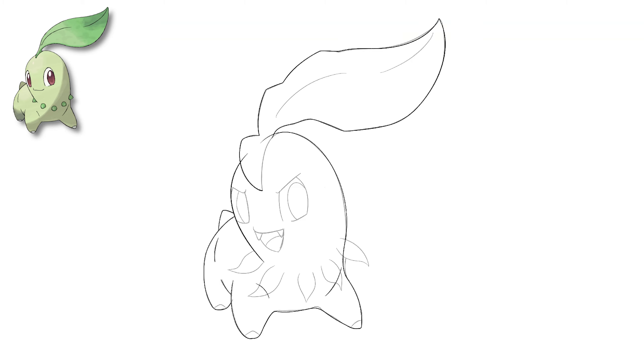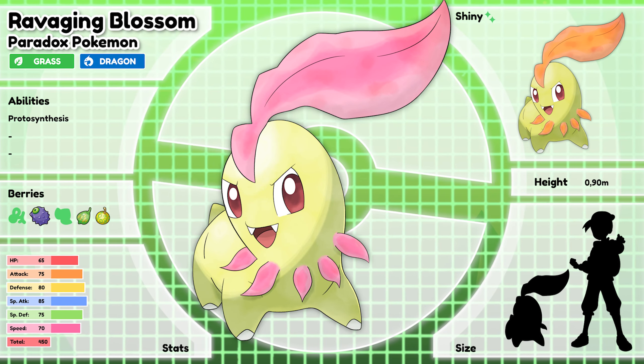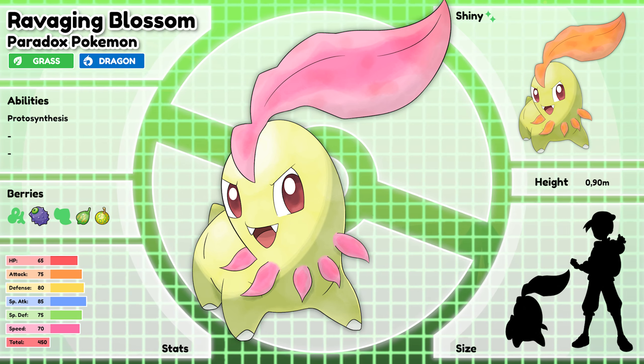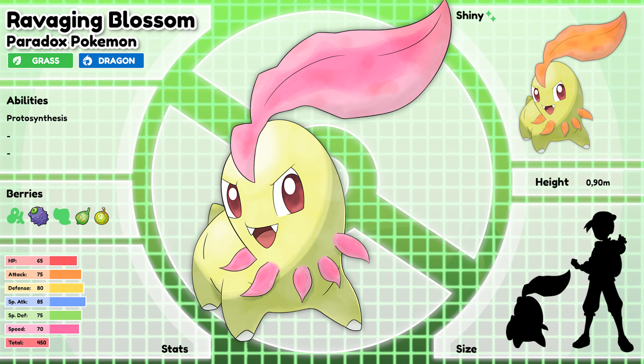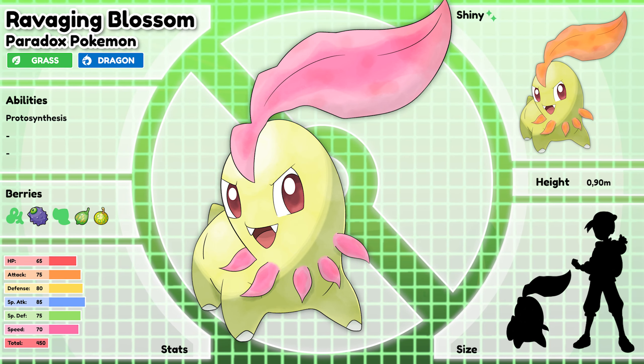I'm especially in love with the way I rendered the eyes. For the colors I didn't change up much — the only big difference are the flowers on its body, that went from green to pink. Ravaging Blossom, the Paradox Pokemon. This mysterious Pokemon is said to be a merge between an ancient form of plant life and a dinosaur. It may look like a Chikorita, but be warned, this Pokemon is way more powerful.